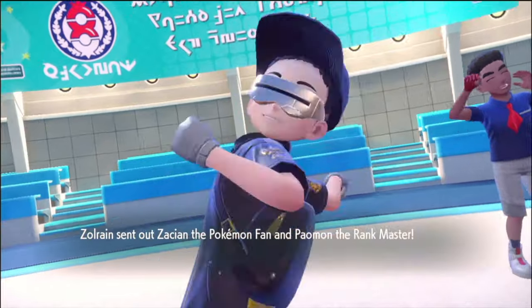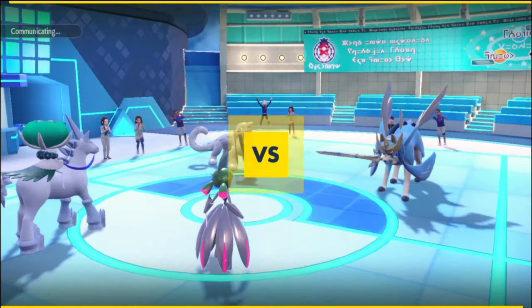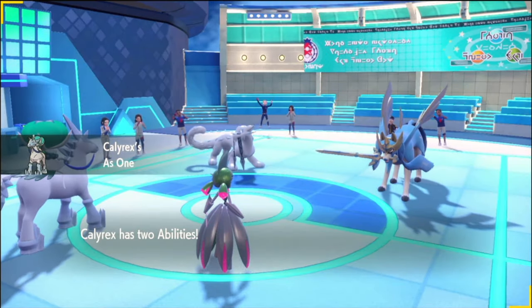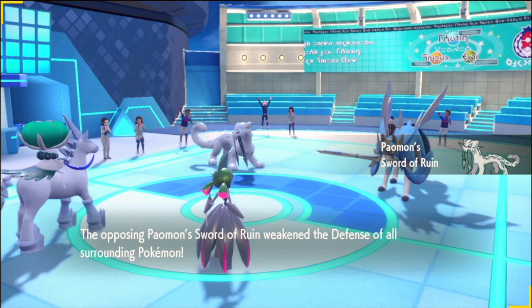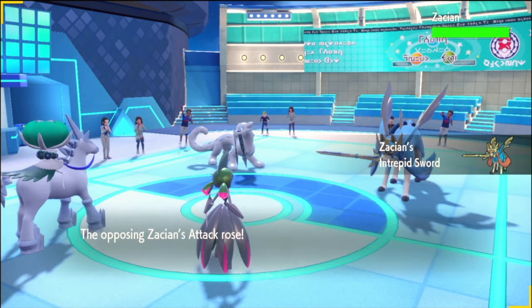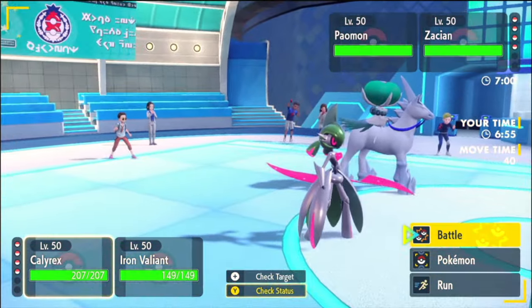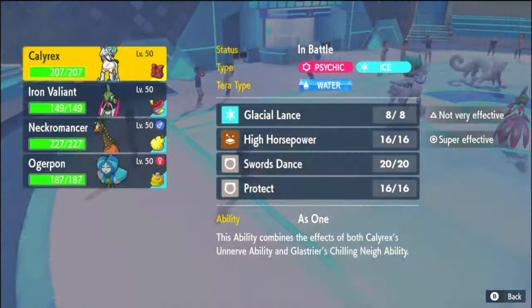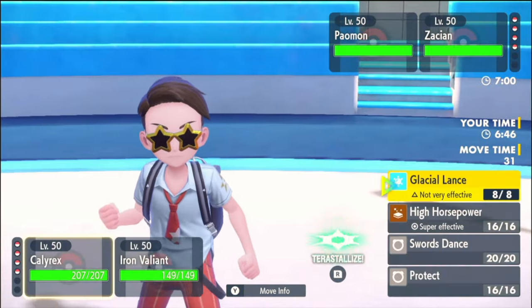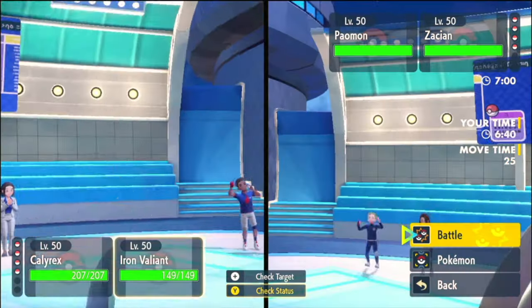And he's got a good Trainer card. It is Zacian and Chenpao out front. That could definitely be an Icy Wind and Behemoth Blade right into Valiant, and I think that is actually what it is. Doubling Valiant makes a lot of sense here — it would probably be Behemoth Blade and then some sort of Ice move.